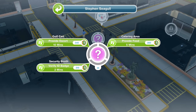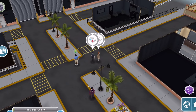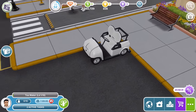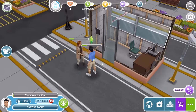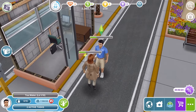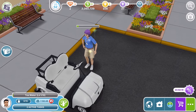We've got a golf cart, which we can provide escort for 10 minutes; a security booth, verify ID badge for two minutes; and a catering area, provide food for five minutes — various different things that we need to do. The golf cart's already been used. Security booth — there we go. This is the security bit where he checks the ID badges. Look at the little uniforms. Same uniforms at the moment — once they get to level six and choose their career path, they get a different uniform.